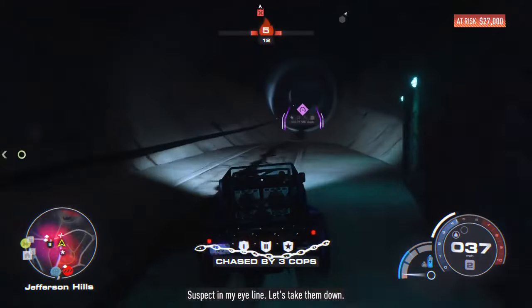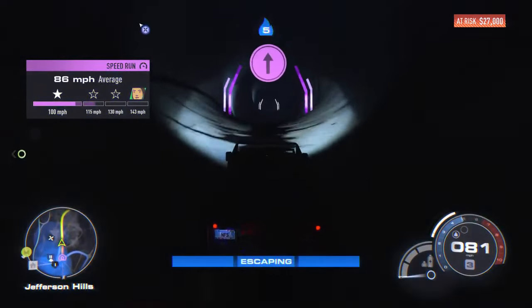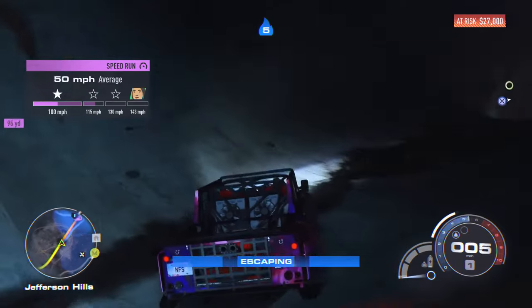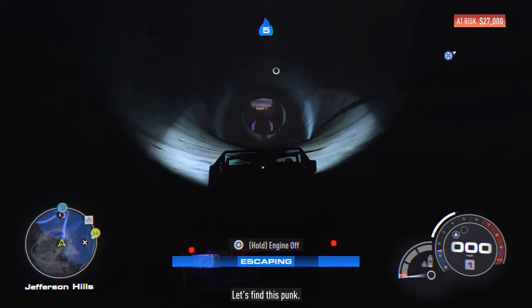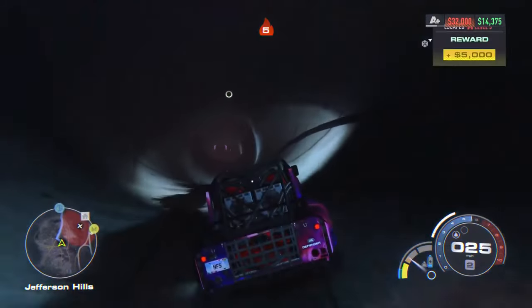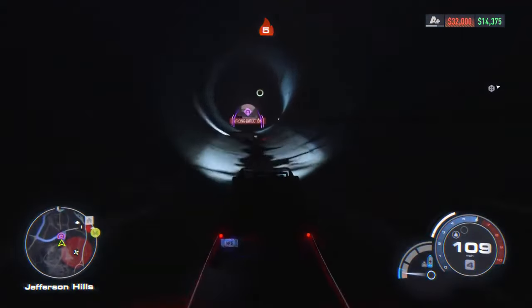They won't come in here and you'll be able to lose them. Sometimes a cop will come in, but he won't go past a certain point — he will spin out. All you've got to do is drive to the top. If you haven't done this speed challenge yet, make sure you do because you'll gain money from that. From here you can literally just sit in this spot until you lose the cops. As soon as you lose the cops you are rewarded $5,000. Then simply drive out of the tunnel, get the cops' attention again, and drive right back into the tunnel.